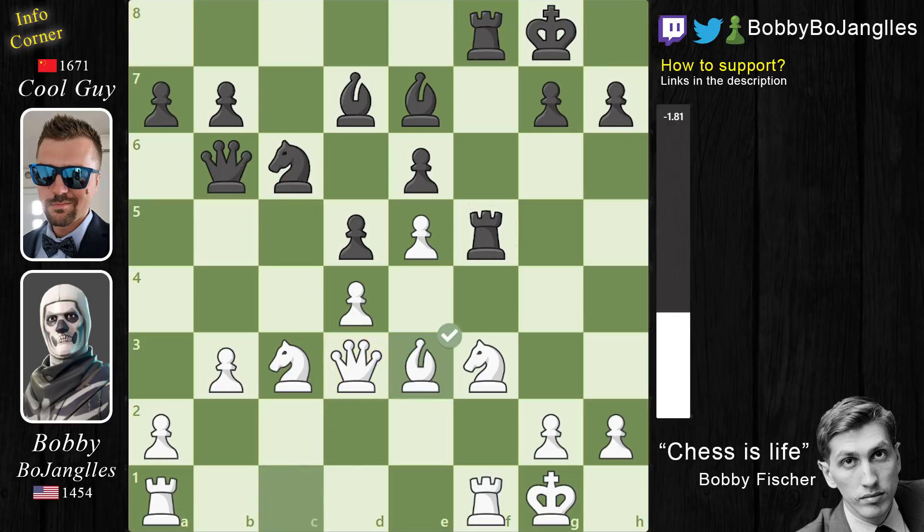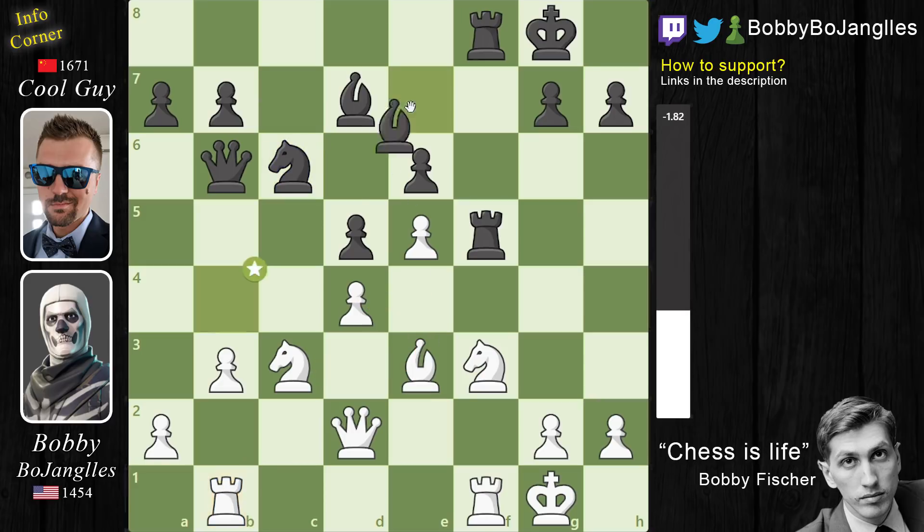Now Bishop to E3 defending the D4 square and Knight to B4. This attacks my Queen but it's removing an attacker from D4, and after I move my Queen back the Knight is just poorly placed so it's going to have to go back. The Knight needs to come to E2 to add another defender to D4, but after Rook to B1 the Bishop can now come down and pin my Knight to my Queen, preventing me from adding another defender to D4.